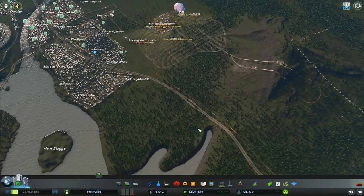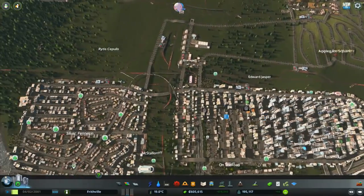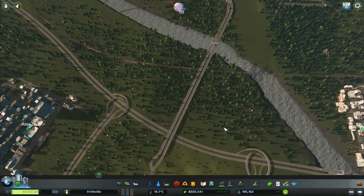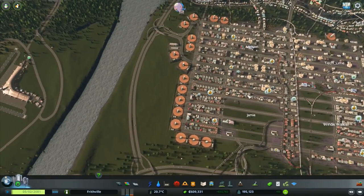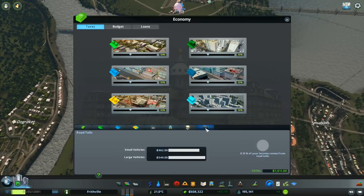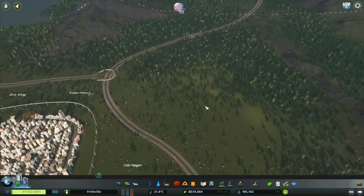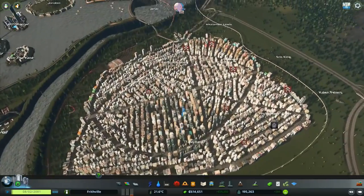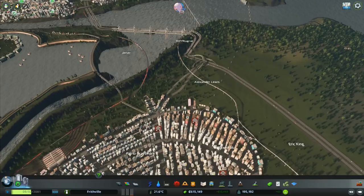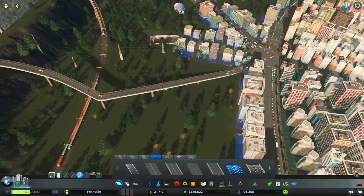I might actually do the reservoir disaster in the next episode — just unleash this major incident and then dam it all back up again and let it start recovering. But for now, we've got toll roads to do. Let's see which seems to be the busiest roads coming in — that's the one we're going to try to squeeze the money out of. We haven't looked and seen how much this is generating us. Roads: a thousand at the moment. We can do much, much better.